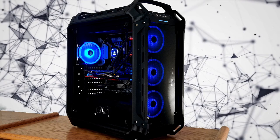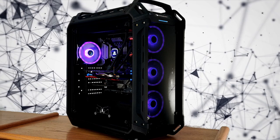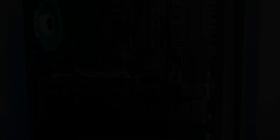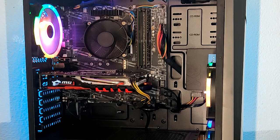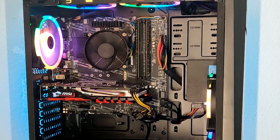A lot of you guys are kind of switching over from console to PC, and it can sometimes be a bit difficult. With a console, they launch a game for a PS4 or Xbox and they specifically make the game for that console to play at 60fps or 30fps. When you're switching from console to PC, you need to look at what type of games you're looking to play.